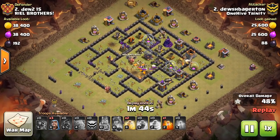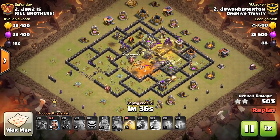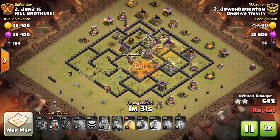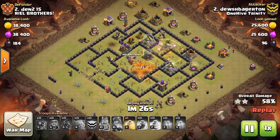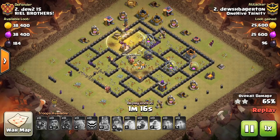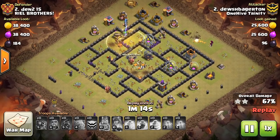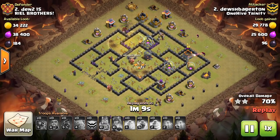So whenever you have low-level heroes — and even if you don't in some situations — drop a few wizards in behind your kill squad. Let them do work along with your queen. They're great for taking out CC troops, and even if it's a ground CC the wizards aren't needed for, they'll still help and also damage other buildings. For Town Hall 9 with low-level heroes, you want to bring extra DPS in your kill squad. He brought bowlers and wizards so the golems weren't just tanking for heroes, being level 10.